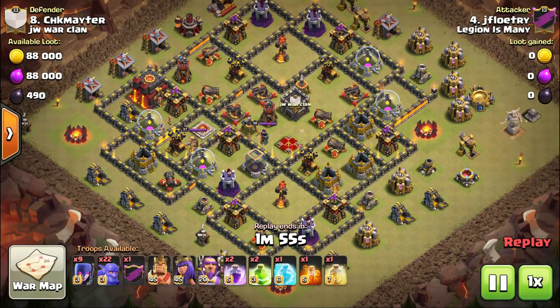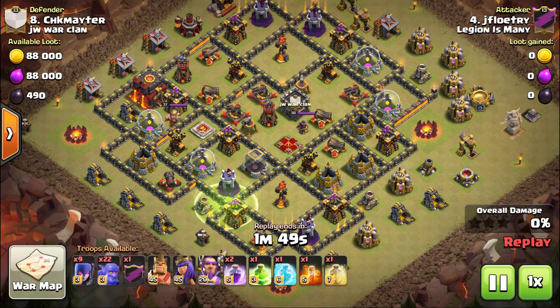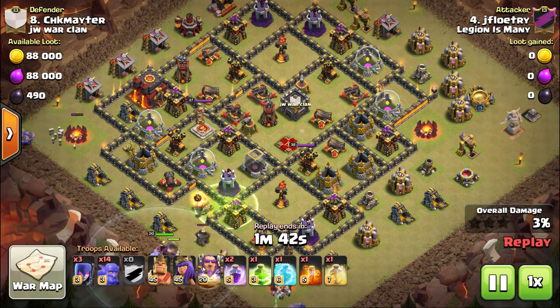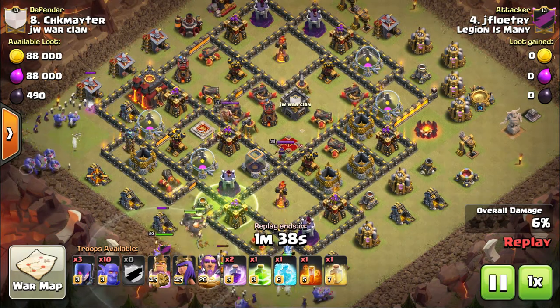You have to be careful at the start of these attacks because if the defenses are in a good spot, the bowlers can take a beating before the witches start really producing a lot of skeletons to help keep the defenses off the bowlers.